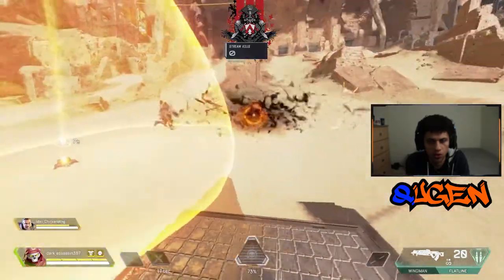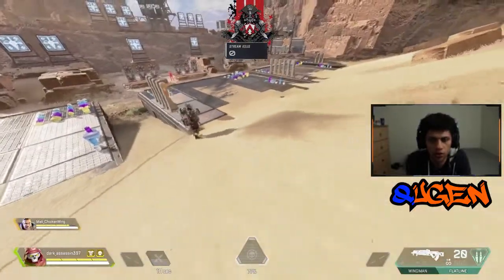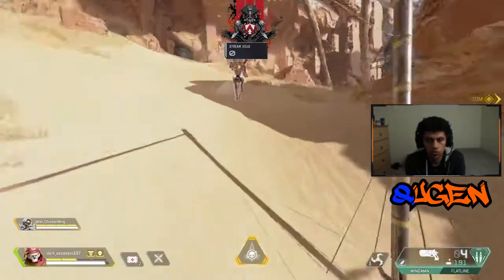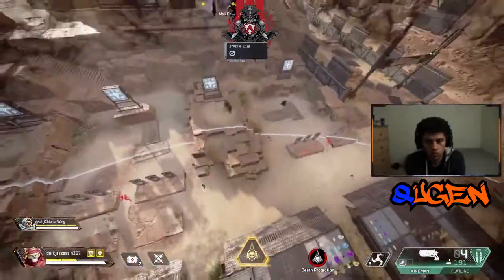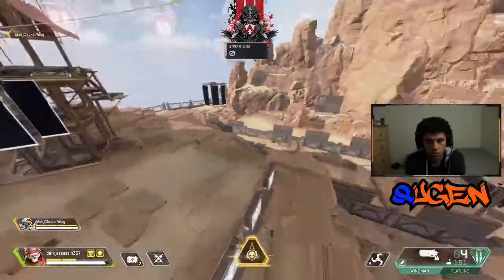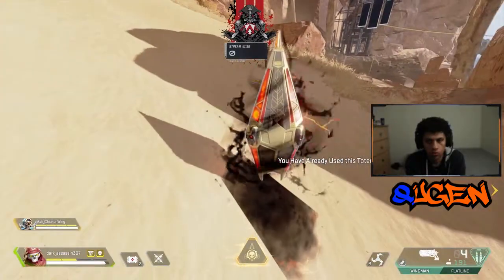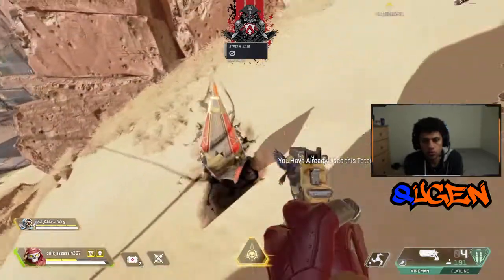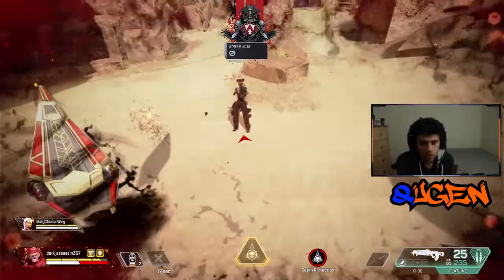If you put up another totem before the other one disappears, the first one will automatically disappear, pulling your allies and enemies out of death protection — they will continue from where they are. Both enemies and allies can use your totem, but everyone can only enter death protection once per totem. You must remain within a certain distance of the totem to stay in death protection; going out of bounds pulls you out. Also, the totem makes sound that enemies can hear, and it can be destroyed, so be careful where you place it.